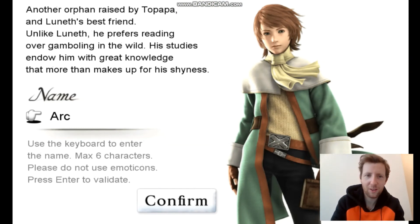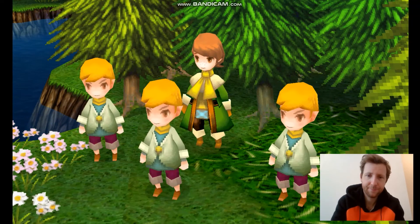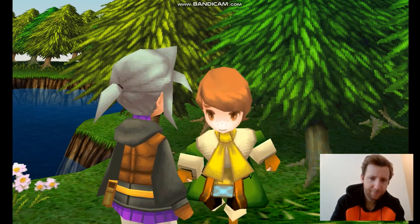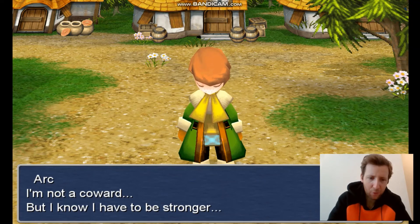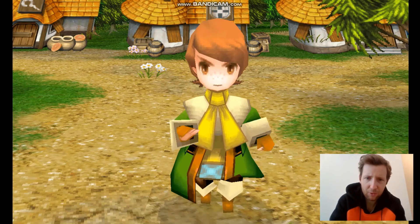It's our second character — look at this guy! Another orphan raised by Topapa and Luneth's best friend. Unlike Luneth, he prefers reading over gallivanting in the wild. His studies endow him with great knowledge that more than makes up for his shyness. His name is Ark. Luneth! Hey Ark, what's going on? Let's get out of here! I'm not a coward, but I know I have to be stronger. Look at those eyebrows — eyebrows are on point.